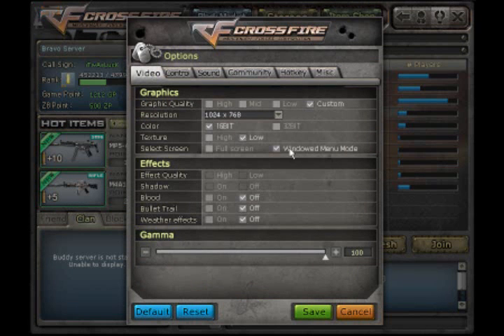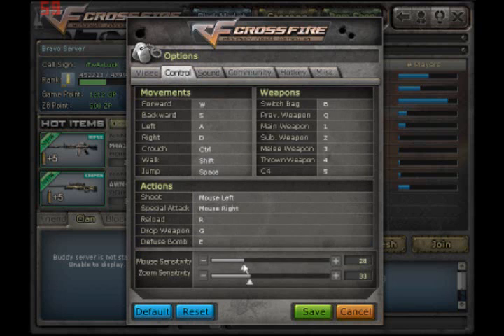First you want to check out the video, probably do custom — just pick whatever you want. If you have a good computer, obviously you can run higher settings. If you want smoother gameplay, go lower, take off blood and bullet trail. You can change your gamma up; it makes your screen brighter or darker. I have a dark screen so I play with 100.